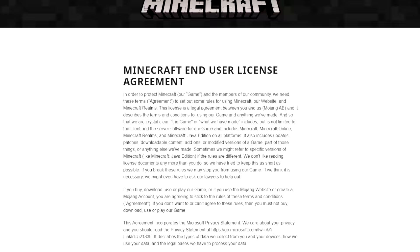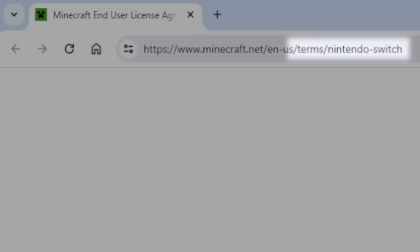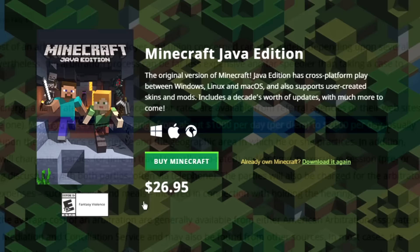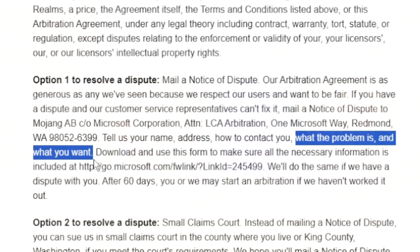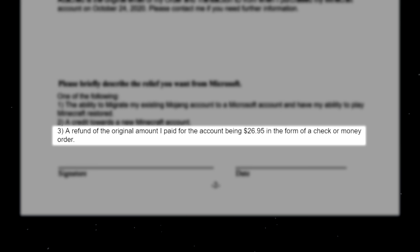Not so fast. In the Minecraft EULA is a section covering binding arbitration, which only shows up in the Nintendo Switch URL for some reason. Basically, it's something that lots of big companies in the US put in their end-user contracts that forces users to settle disputes out of court with their arbitrators instead of you suing them. But unfortunately, arbitration usually costs money — way more than the $26.95 I paid for this Minecraft account. So I had the option to mail a notice of dispute to Microsoft. All I have to do is tell them what the problem is and what I want. So I wrote a brief message and gave them three options: let me migrate my account, give me a new Minecraft account free of charge, or refund my $26.95. I also included a copy of my original receipt for good measure, and then it was off to the post office.